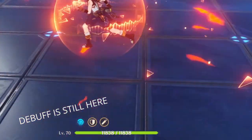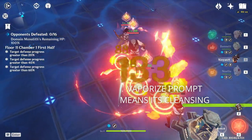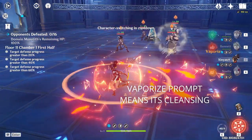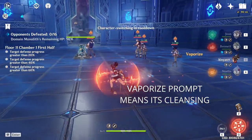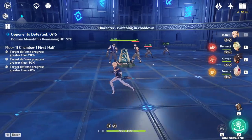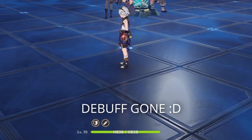But the pulsing isn't the sign that you're being cleansed. I've tried just using her E and running around in Floor 11 and it does not work. For the cleanse to work, you have to swap multiple times to the character you want to cleanse. For example, swap between Xinyan and your DPS or healer — it takes about three to four swaps for the debuff to be removed.